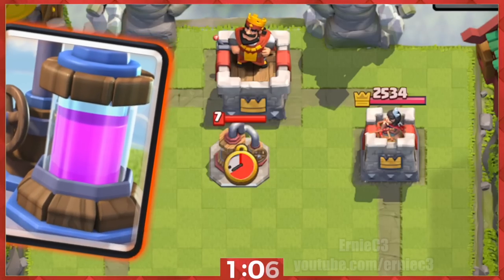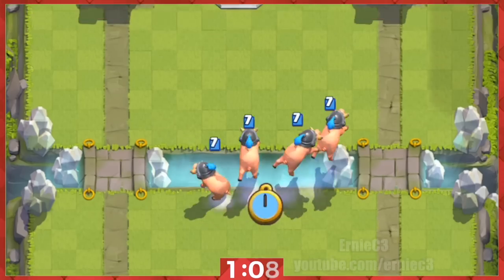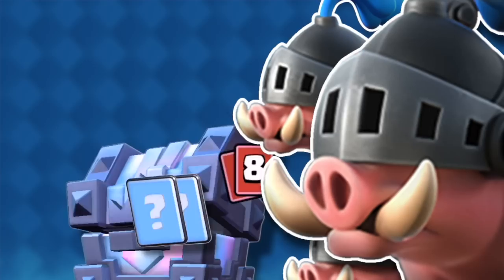10. When the enemy has a pump in front of their King Tower, drop them here. You could simultaneously attack both the crown towers and the pump.